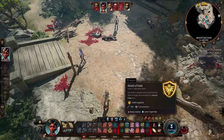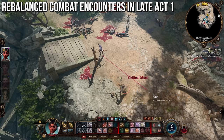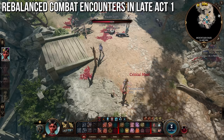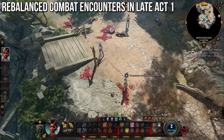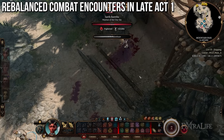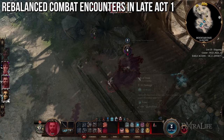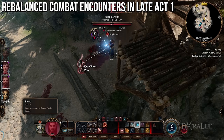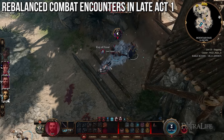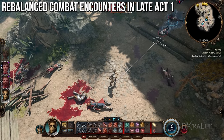Probably the last notable point is that they've rebalanced combat encounters in the late Act 1 area of the game. With level 5, you'll have more spells and more attacks, so it would be too easy without rebalancing. It was likely intended for you to be level 5 when reaching these areas anyway — now that that restriction has been lifted, rebalancing is necessary so you don't just faceroll everything.